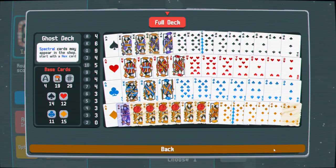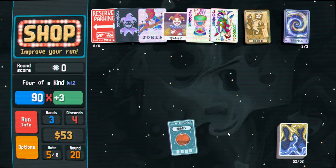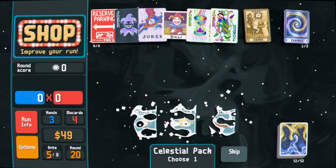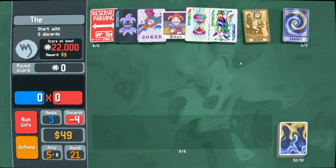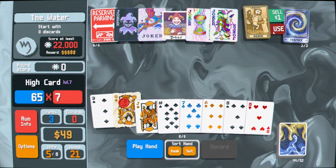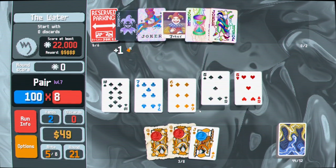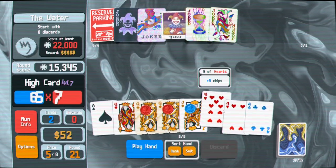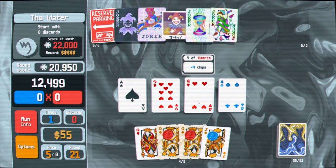Four of a kind! I have nine queens. I think we might need four of a kind later. Oh, I should have blue sealed that - that was a mistake, a big mistake actually. Committing to four of a kind here. Poor delayed grat. Let's make this jack blue sealed - play these five cards. Can replace Reserve Parking too, for what it's worth.